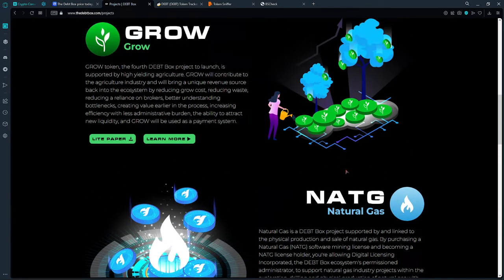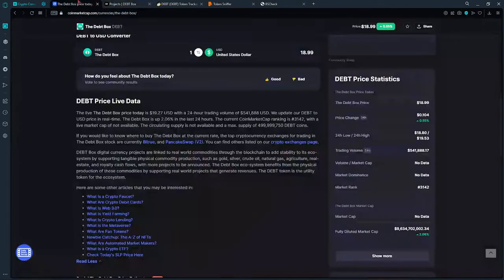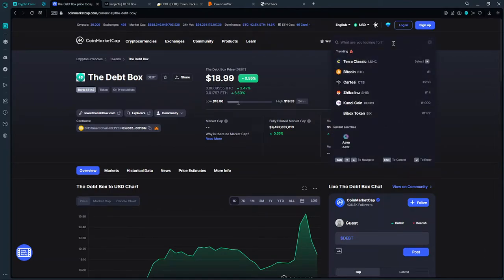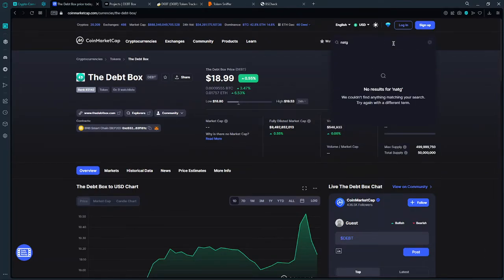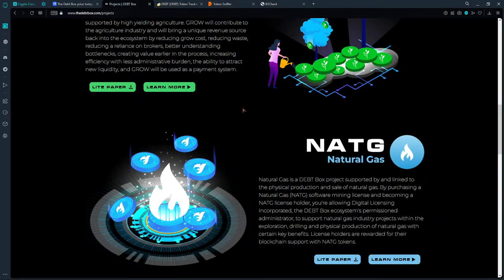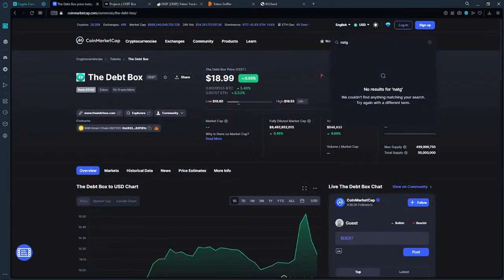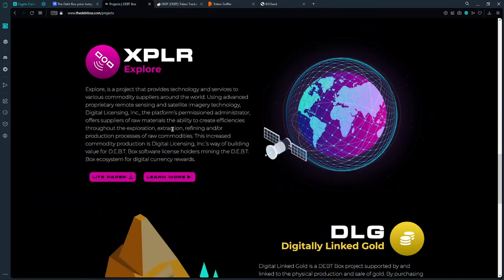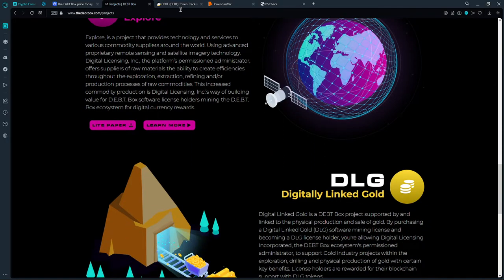Let's search for the ticker on CoinMarketCap. They say you can go ahead and mine certain tokens, but I don't think those are available yet on CoinMarketCap. They mentioned they're trying to create tokens for a few other projects, but those tokens are not available yet.